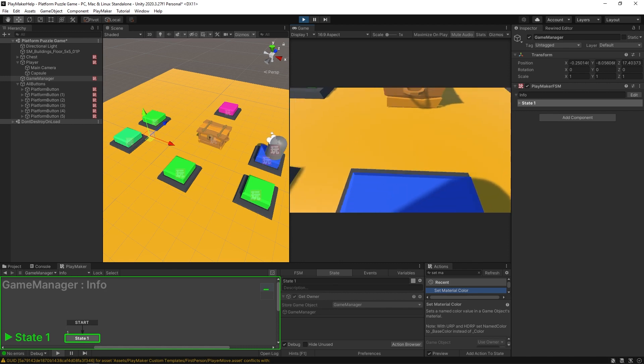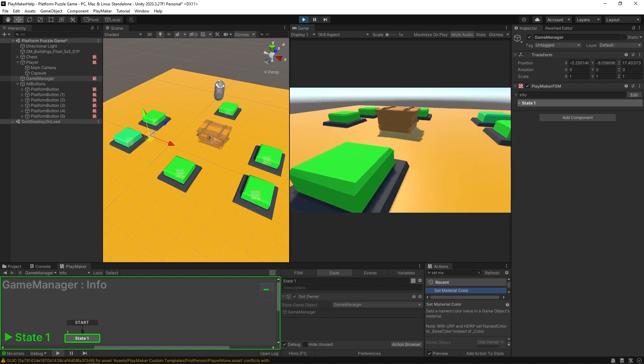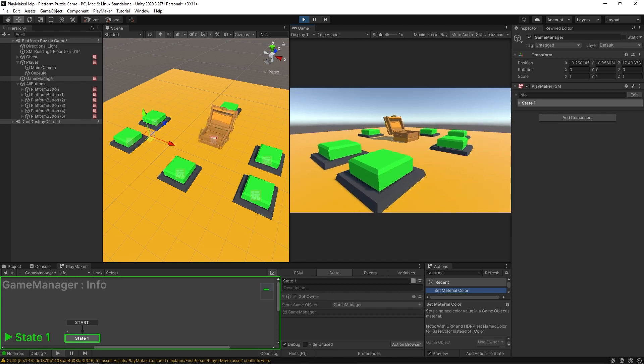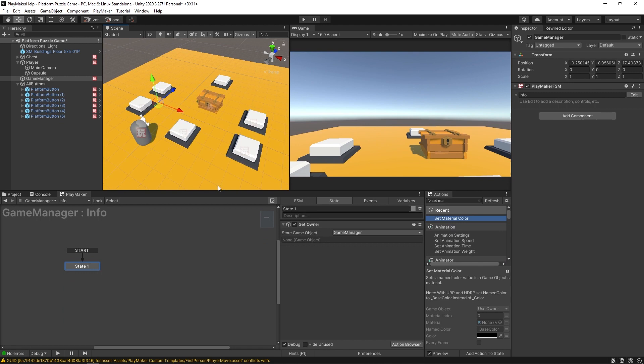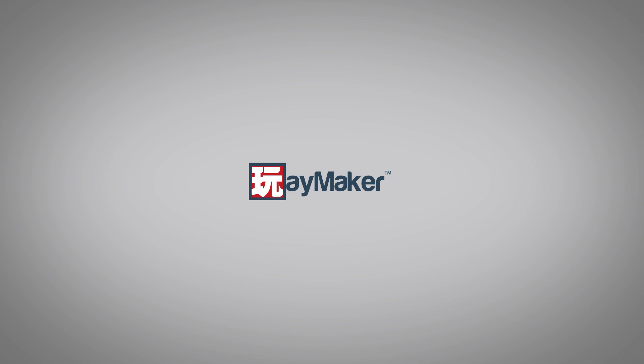In the final demo, buttons start with random colors — three greens, two reds, a purple. Changing them all to green triggers the win and the chest opens. The game itself is simple, but the systematized approach makes it easy to scale: add more buttons, more colors, and adjust each level as a designer. That's how you build a nice, simple, scalable platform puzzle game with Playmaker. Be sure to check out the other videos to learn more Playmaker features — links are in the description.